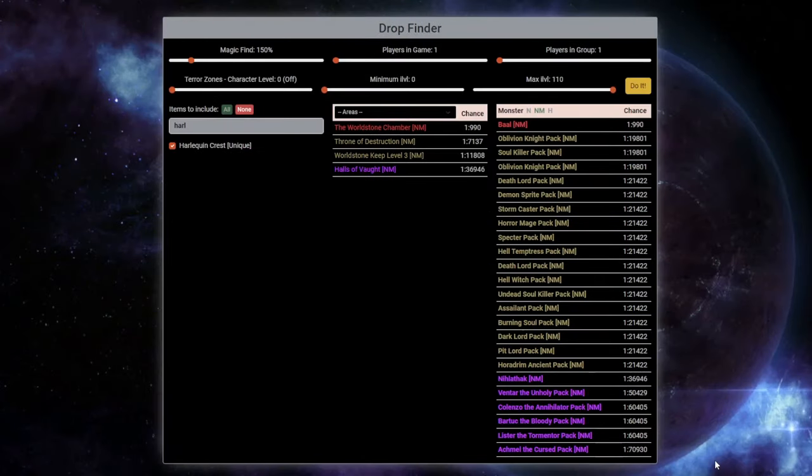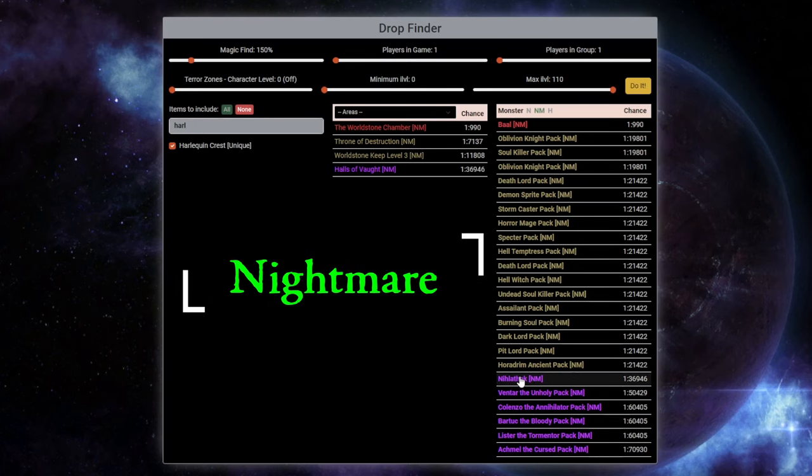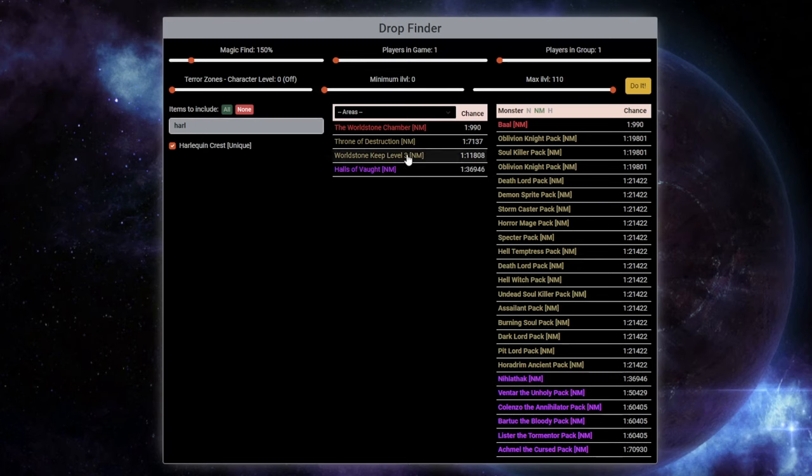Before Terror Zones, which I will touch on momentarily, the earliest you could acquire Harlequin Crest was in Nightmare, starting with Nilithak in Act 5 and continuing into Worldstone Keep Level 3 and the Throne of Destruction, focusing on elite unique hunting in addition to Bale and his waves.